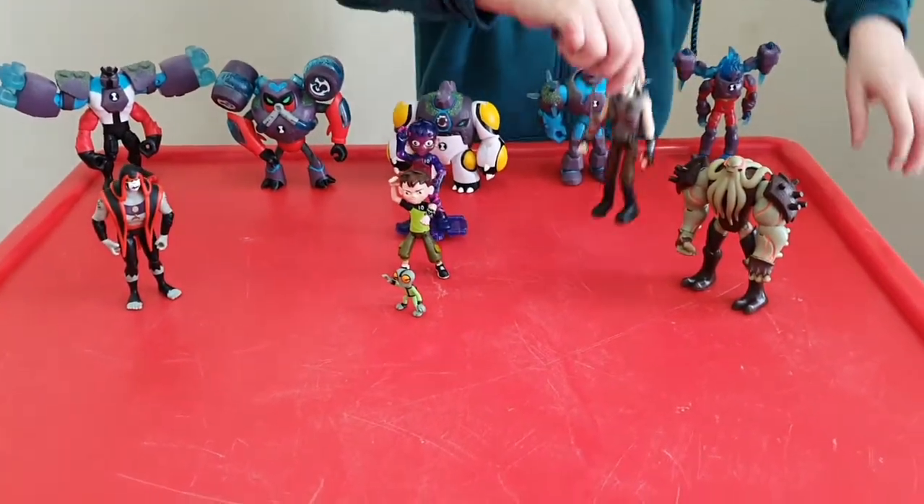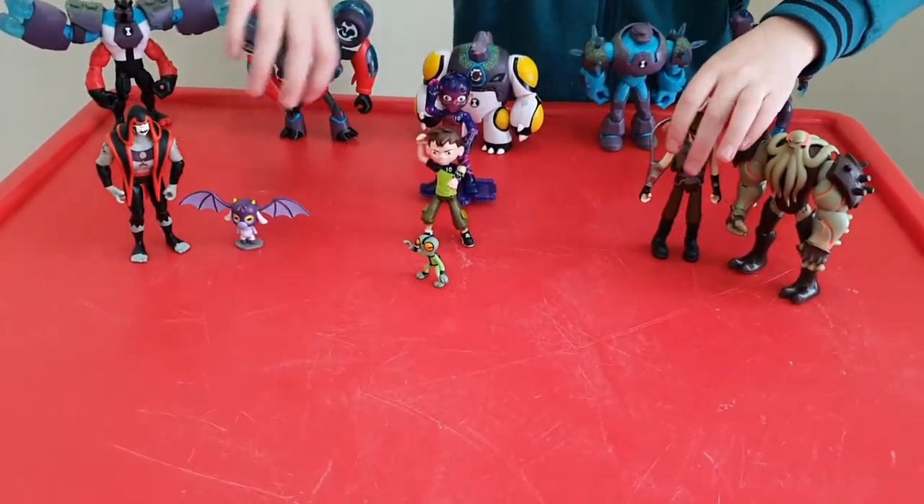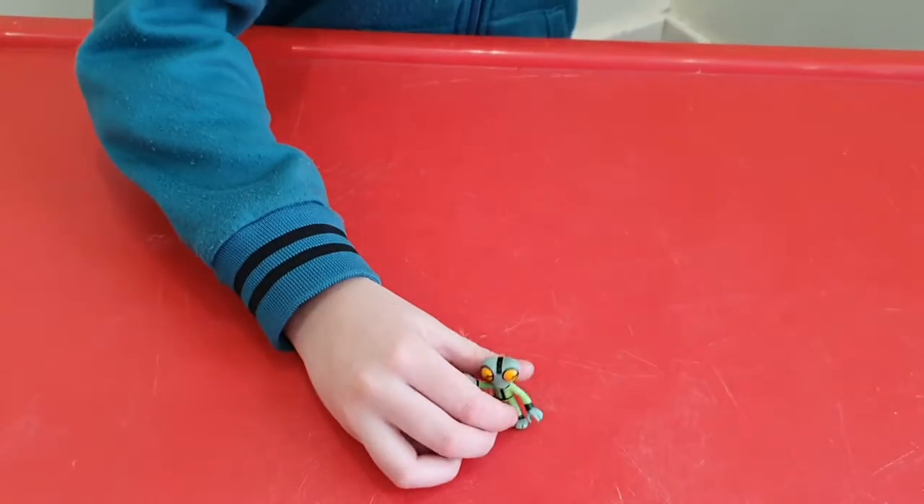I'll put Dr. Animal with Fulgax, and his little goat with Hicks. Now then turn into Grey Matter to meet up with Max.